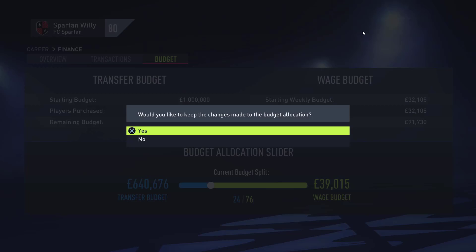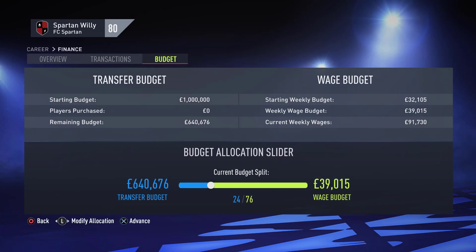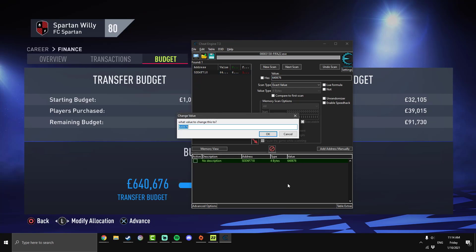What you want to do is change your transfer budget to any number you can remember — I'll use 64,676. You may need to exit out to save the change and then go back in to confirm the number. Open Cheat Engine, type in that new value, and hit Next Scan. It's come up with one value, which will be our transfer budget. If it didn't come up with one value, keep changing and scanning until it does — it shouldn't take many searches since we started with only 200 results.